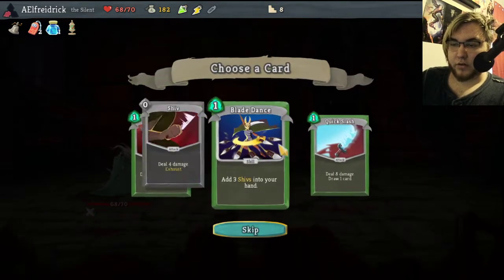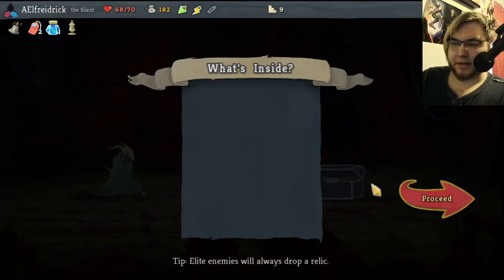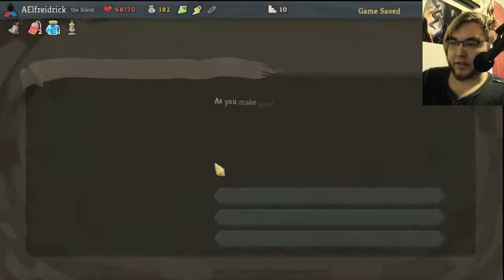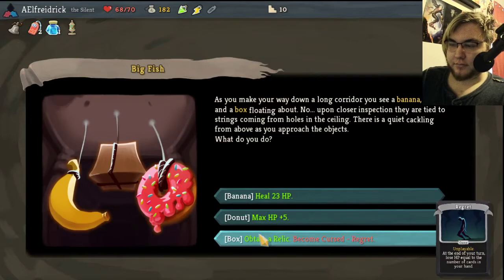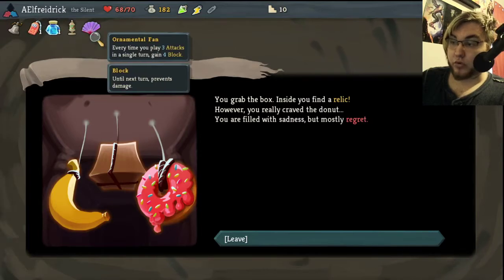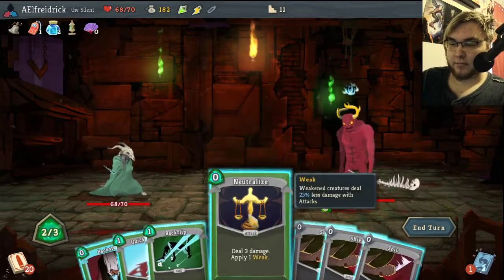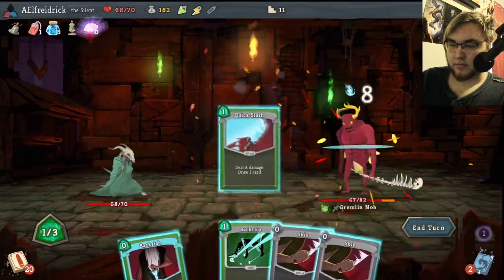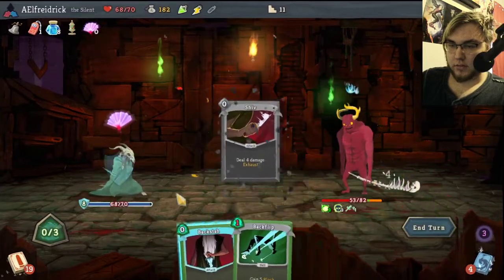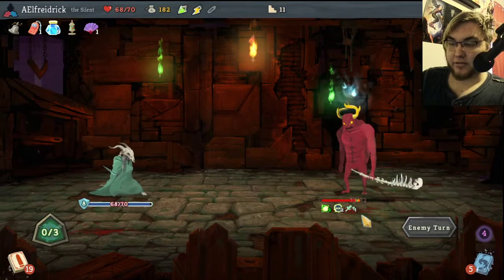Backstab is good — let's get more Blade Dancing. Pop it open, Preserved Insect — it's good, but damage is not really a problem for this build. We have Onomori, so we've now anointed this. When you play three attacks, you get four block. Considering how many attacks we're going to end up playing, that's going to be real nice. We've just gotten eight block just because we played attacks, and we've burnt through half of this dude's health just in the first round.